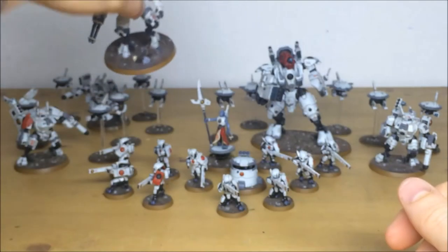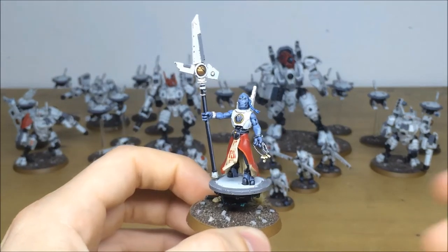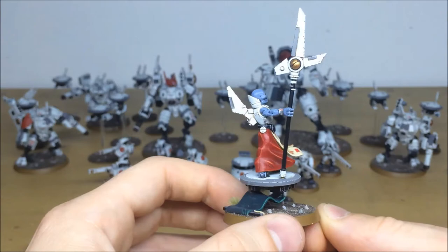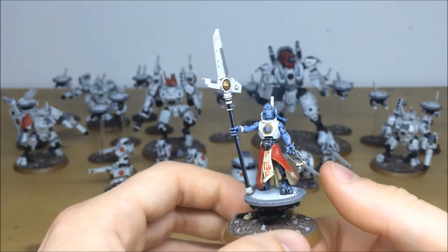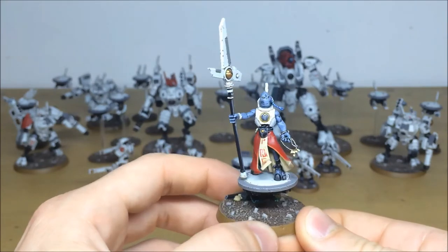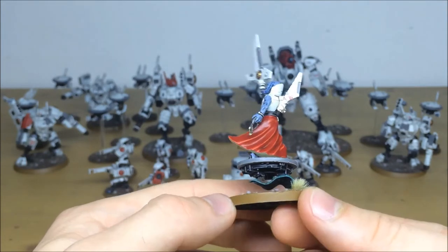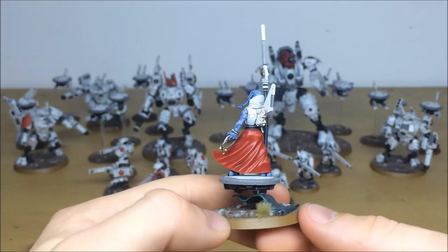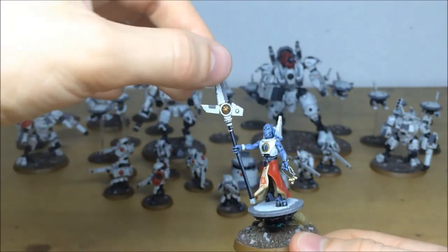Pulling forward the ethereal now — really nice commanding pose, comes in the Start Collecting box. You can see the nice contrasting red tabard or cape, and the same chipping and weathering effect on all his armor. Even the individual bone work on the beads is picked out. Free-handed Tau symbols on his tabard, facial details multiply highlighted throughout, and this cool little hovering drone disc with a lens on the front picked out. It's slightly cleaner than the rest since it's more of a support system for him.